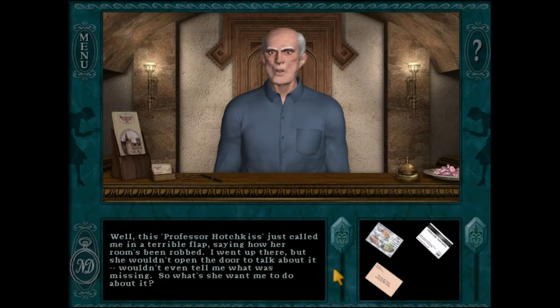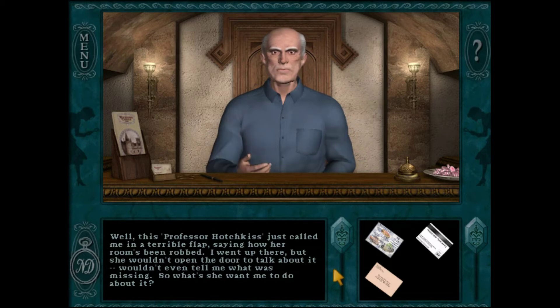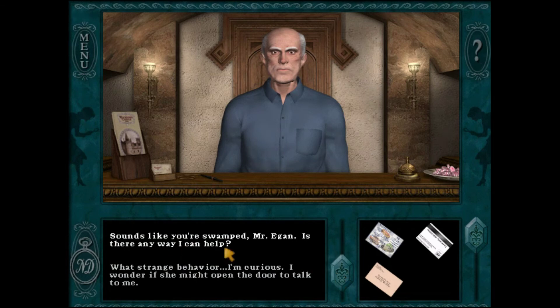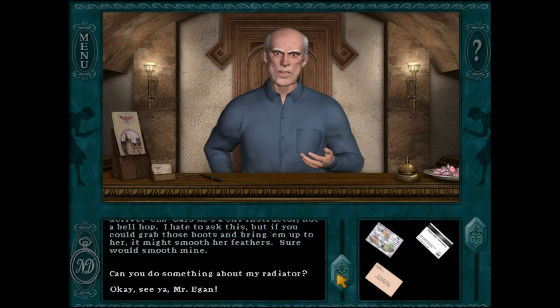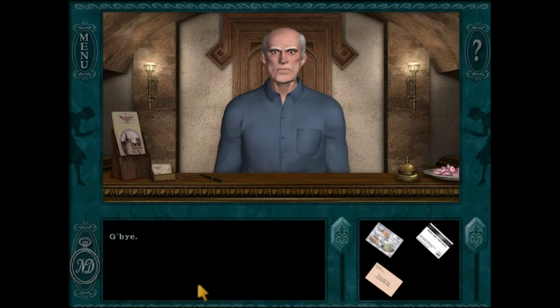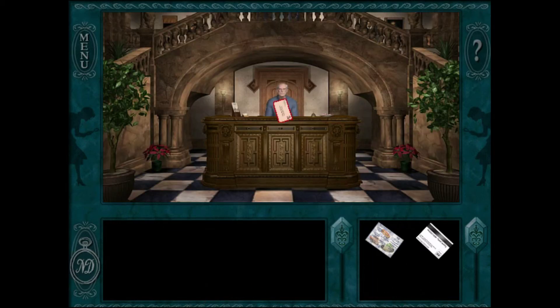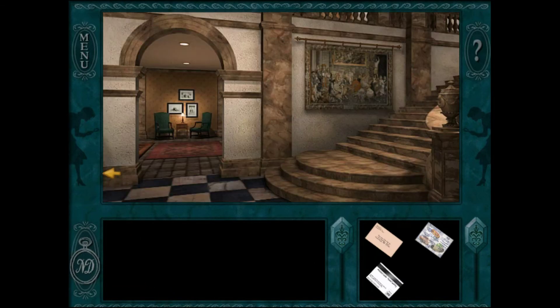Professor Hotchkiss just called in a terrible flap saying her room's been robbed. He went up but she wouldn't open the door to talk about it or even tell him what was missing. Sounds like you're swamped, Mr. Egan — is there any way I can help? Well, Hotchkiss has a pair of ski boots in the basement. The Frenchman's been working on them but won't deliver them — says he's a ski instructor, not a bellhop. If you could grab those boots and bring them up to her, it might smooth her feathers. Okay, see ya Mr. Egan. We'll go and get her boots, and probably meet a few people along the way.